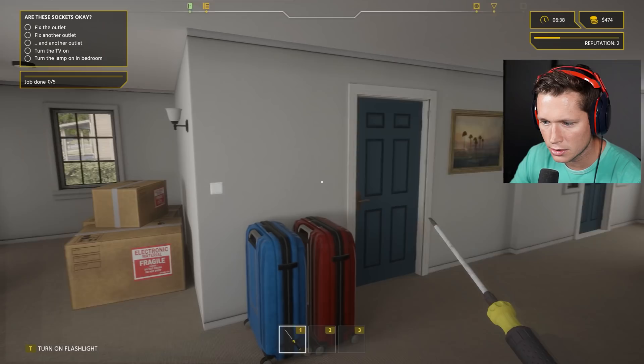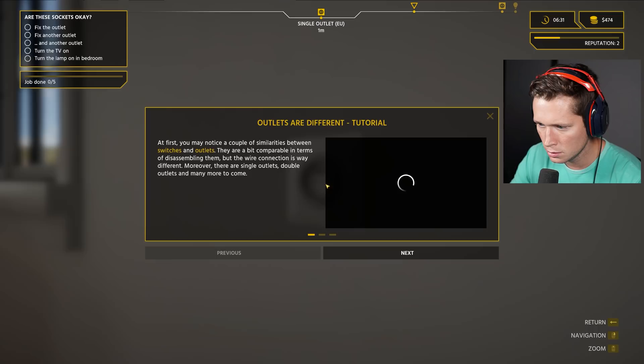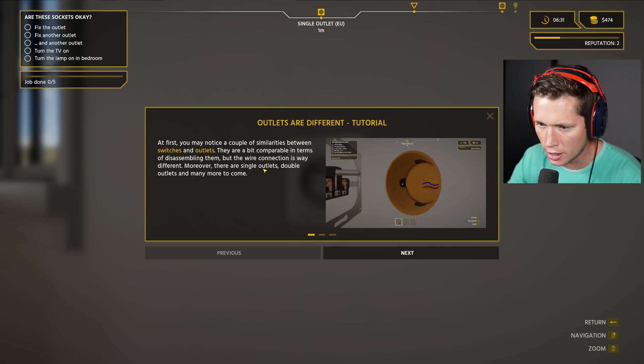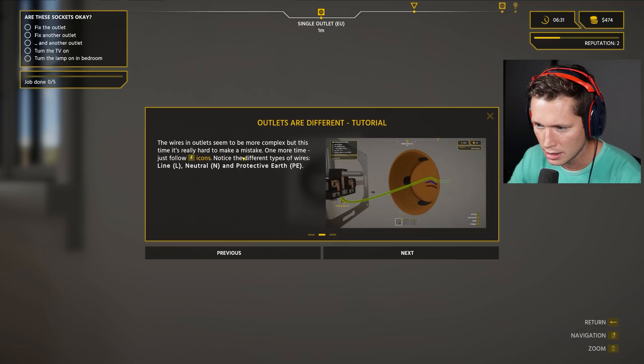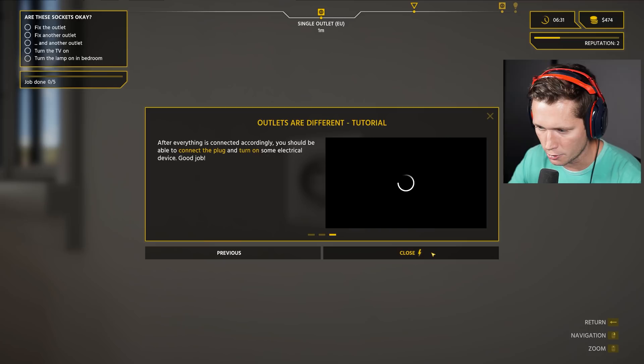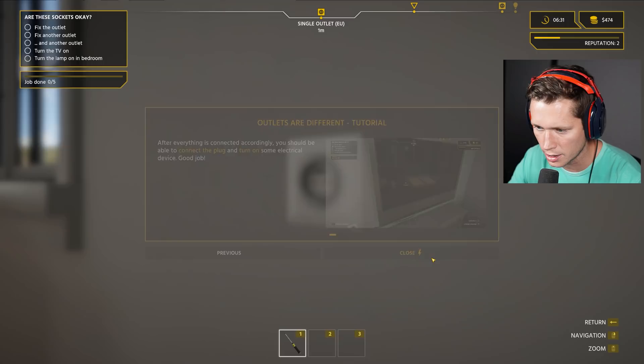This outlet is messed up. The tutorial says: 'You may notice similarities between switches and outlets — they're comparable in terms of disassembling, but the wire connection is way different. There are single outlets, double outlets and many more. Wires and outlets seem more complex but this time it's really hard to make a mistake. Just follow the icons — notice different types of wires: line, neutral, protective earth — that's your ground. After everything's connected you should be able to plug in an electrical device.'